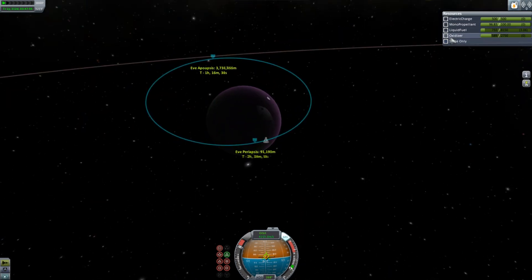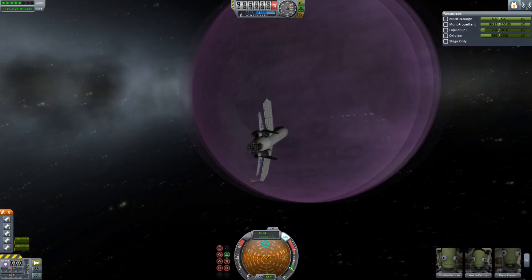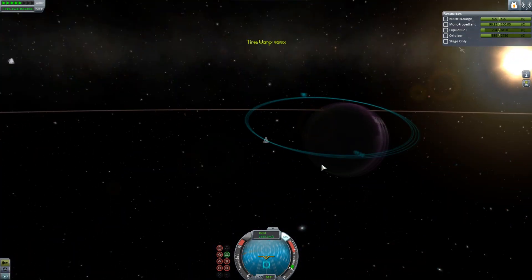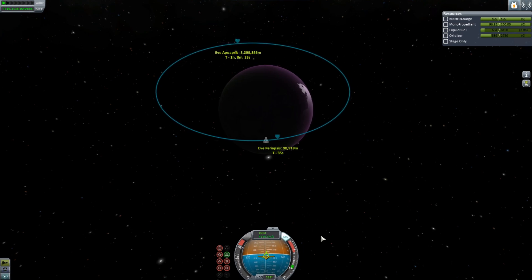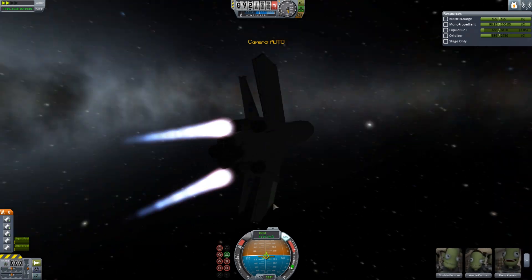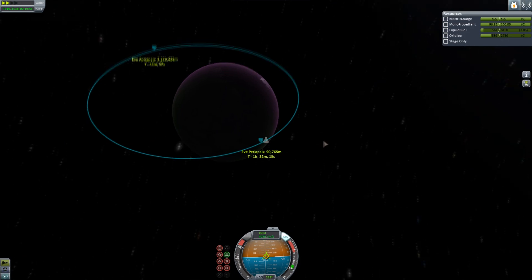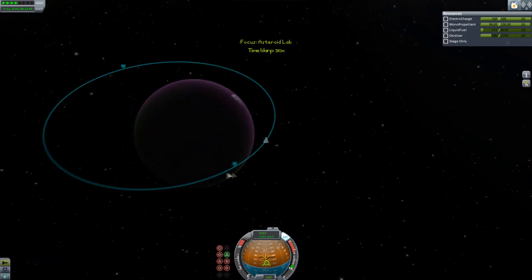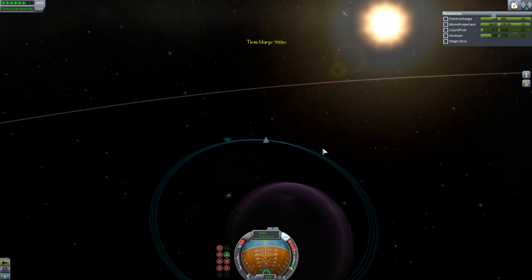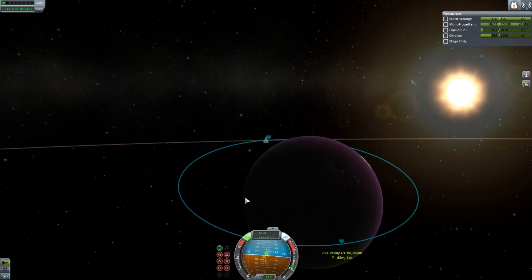Quite a few quicksaves in this, quite a lot of burning in Eve's atmosphere. At this point I'm thinking getting down to Eve might be quite hard. I think I do another quick burn, then start aerobraking. It gets more costly the closer your apoapsis gets to Eve, so this actually saved quite a lot of delta V, and I literally don't have enough fuel to do the rest of the circularization burn. So I'm gonna drop my periapsis inside Eve's atmosphere and just go.